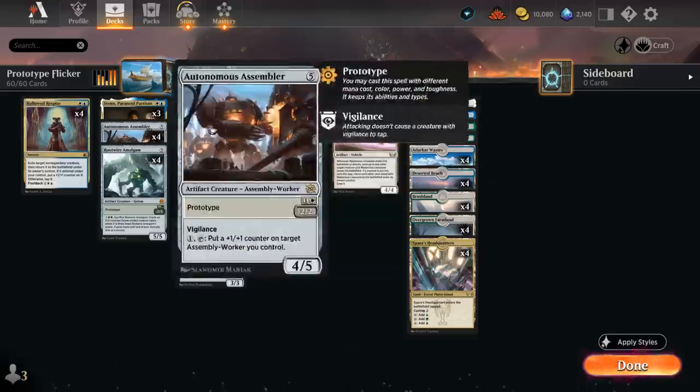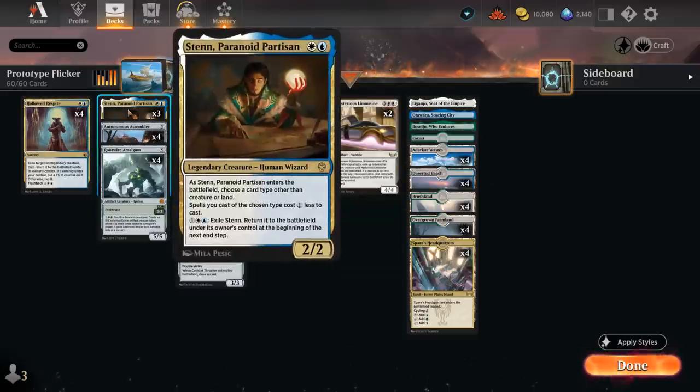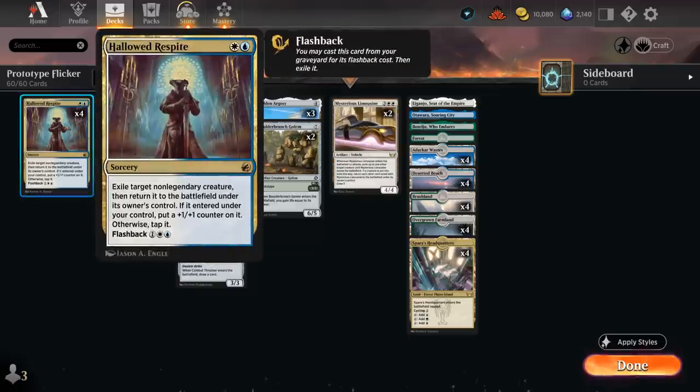To tie everything together, we have three copies of Sten, Paranoid Partisan, which can enter the battlefield on turn two naming artifact, giving all our artifacts a one-mana discount. That makes it much easier to curve out and cast multiple prototype creatures in the same turn. We can also exile Sten himself for one blue and a white, in which case he'll re-enter the battlefield at the beginning of the next end step — so we can chump block with Sten and then still save him. When he re-enters, we could also name a different card type other than artifact.